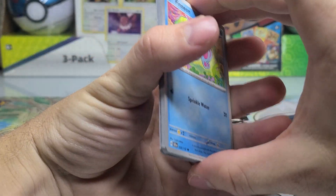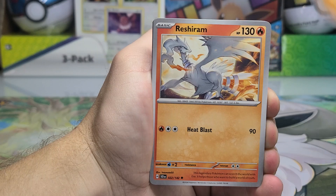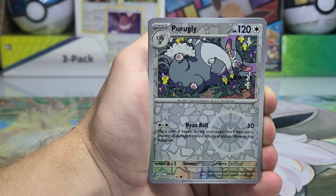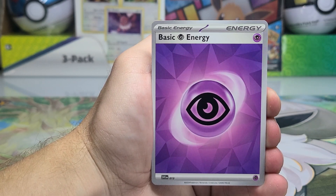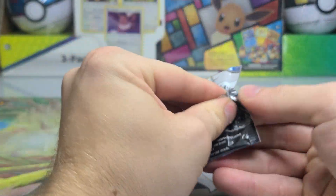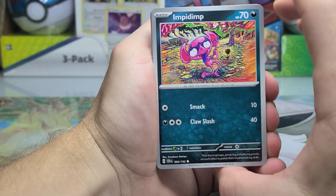We'll begin opening our first pack from the ETB — nine booster packs, so presumably we'll get an average of nine hits if you get a hit every three packs, which is roughly the case. We got a River Room reverse, and right away — a hit: Melmetal EX and a psychic type energy. One pack in and we've already gotten our promo card and an EX card.